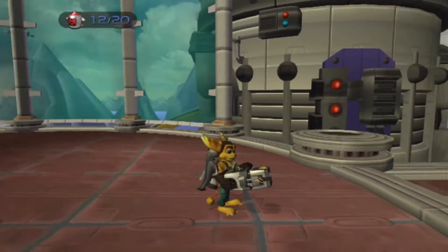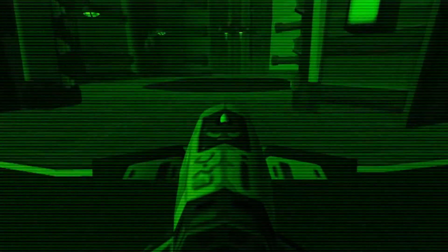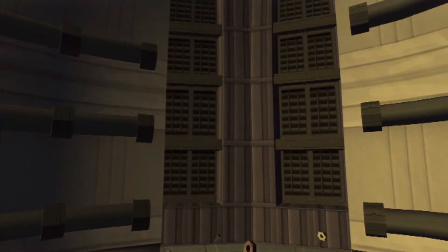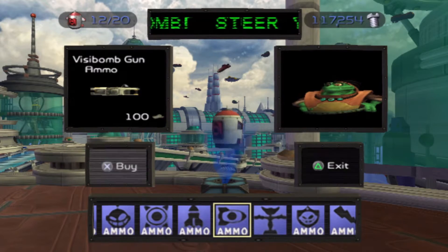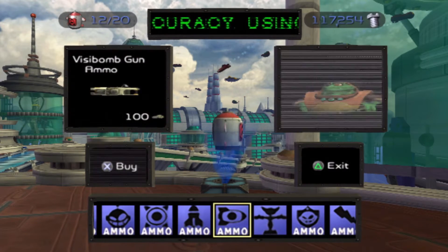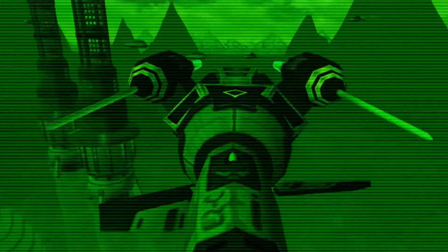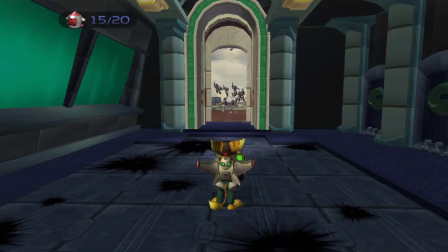The Visibomb is a guided missile launcher that gives Ratchet the ability to see through the perspective of the missile and control its flight. Because of this, the Visibomb is really only used for picking off large enemies from a distance. If someone was having trouble with a certain group of enemies, they could probably just sit back and pick them off from a distance using the Visibomb, as players have about 50 seconds after launch to find an unsuspecting target.